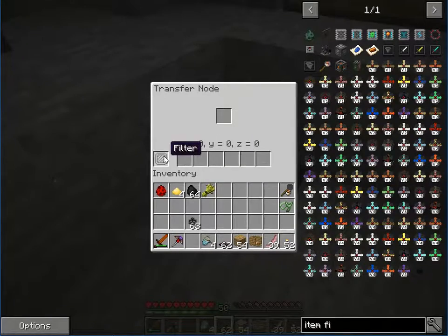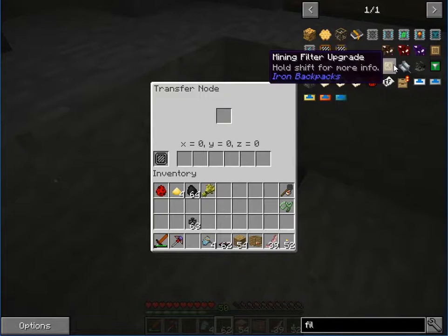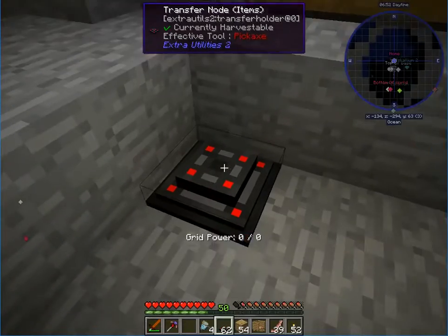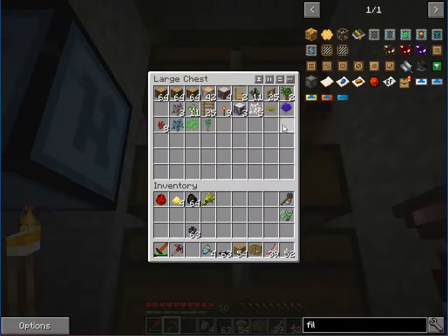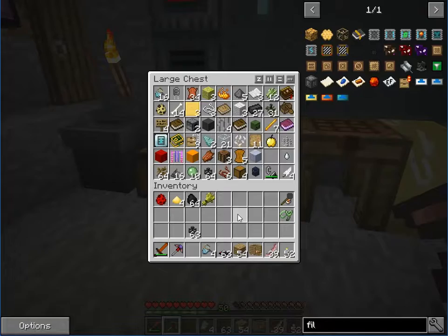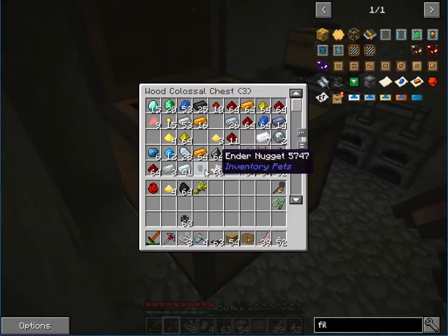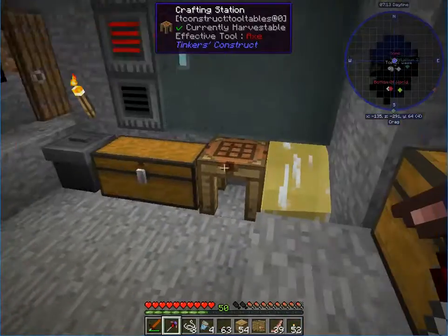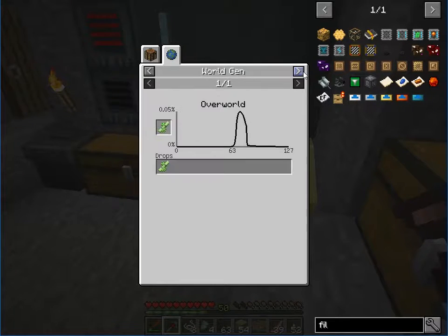The pulverized coal is done. We're getting sulfur too — not sure how helpful that'll be, but we got it. We can make a capacitor; it's very cheap. We need gold, copper, and redstone for that. Actually it's copper — there we go. Capacitor! We need more of those.